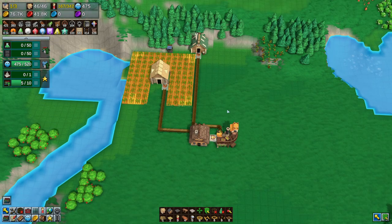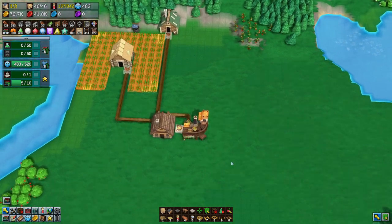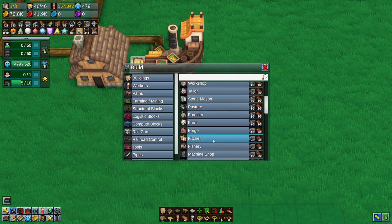So as soon as these start producing, we're going to have to see what we need. It's producing slow, but we've got to see. And this is going to produce bread, and the bread is going to go into a barn.